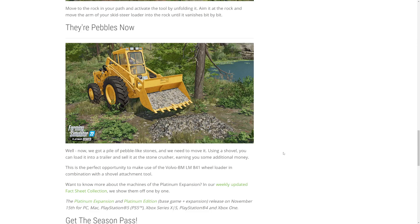Remember, the Platinum DLC is free if you have the Season's Pass. You can buy it independently if you don't have the Season's Pass, or if you don't have Farming Simulator at all, you can buy the Platinum Edition, which will come with the Platinum DLC and all the base game features. It won't come with the other DLCs that are part of the Season's Pass, but you don't really need to worry about those.